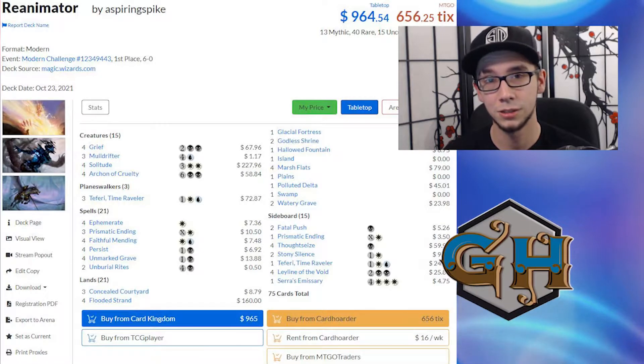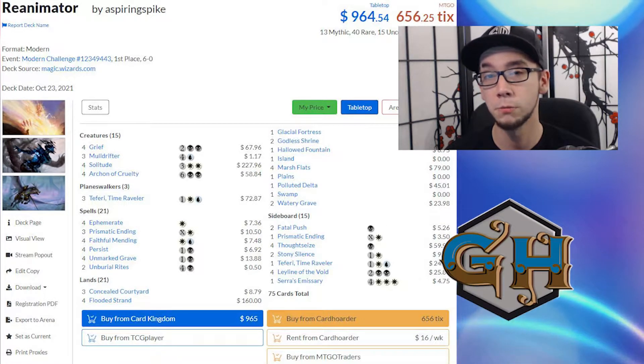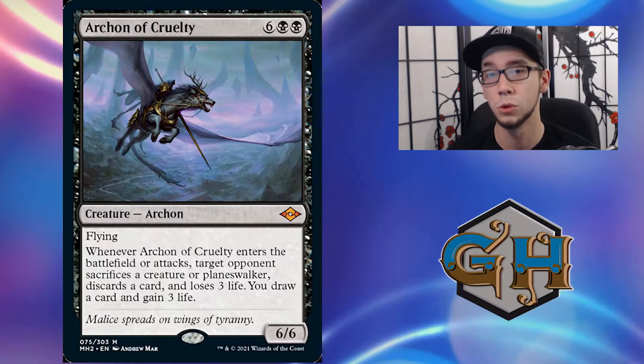This deck simply looks to put together a two-card combo and reanimate very powerful creatures onto the battlefield. These creatures come in the form of Archon of Cruelty, Solitude, Grief, and even Moldrifter.